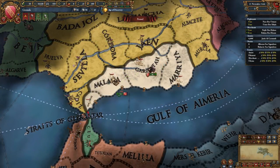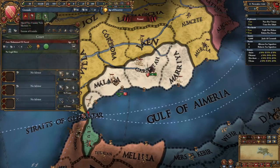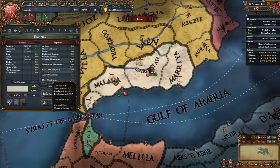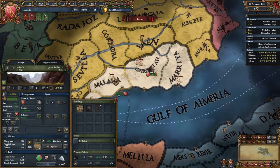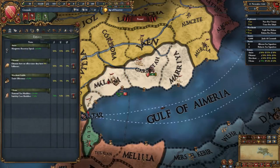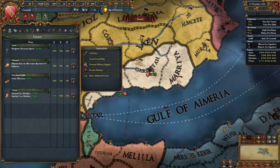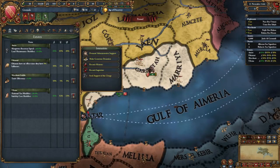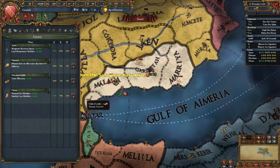Before unpausing the game, we should begin working on our preparations. Given that our economy is quite undeveloped, we should reduce our army maintenance to around 10% and mothball our fortress in Malaga. Next, we should work on our states and assign the province of Malaga to the Ulema. Call a diet and grant generalship for the Amirs, seek support of the clergy and recruit a minister for the Ulema, and finally demand military support from the Amirs and administrative support from the Ulema for 150 monarch points respectively.